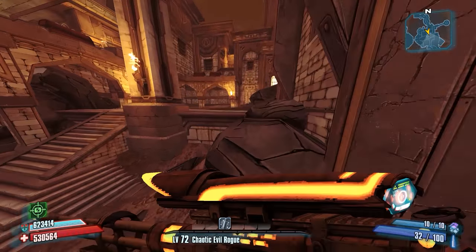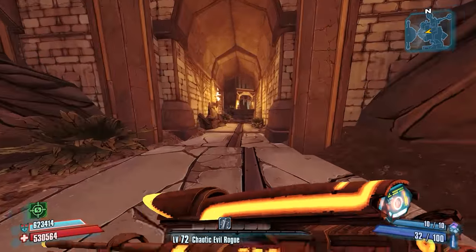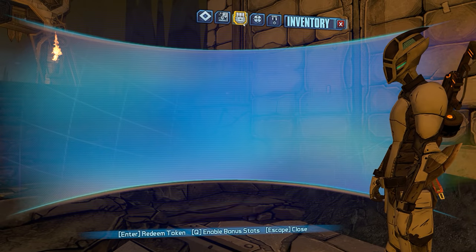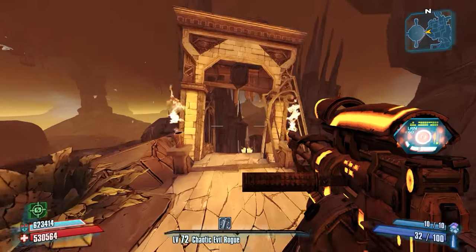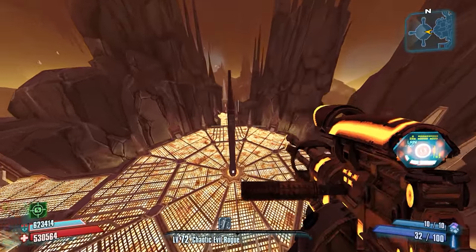Being that I have a perfect B-Shield, a perfect Bone of the Ancients, and a perfect rifle, we should be able to eat through them pretty quickly. I do not have a perfect Chaotic Evil, I do not believe, but I could be wrong about that. I just don't know exactly how much fire rate and critical hit damage it can provide. I don't think mine's the best though.